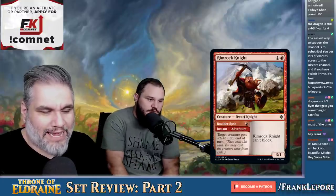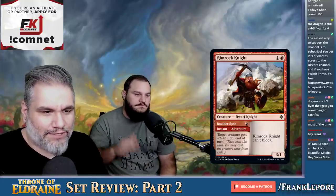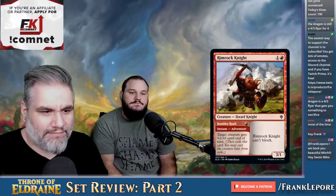Rimrock Knight — two mana for a 3-1 that can't block. The instant half is: target creature gets plus two, plus zero till end of turn. Cool.